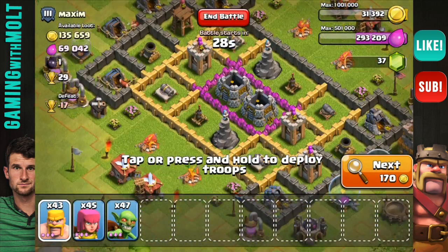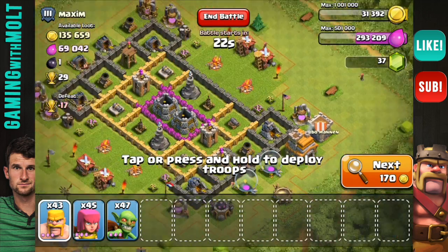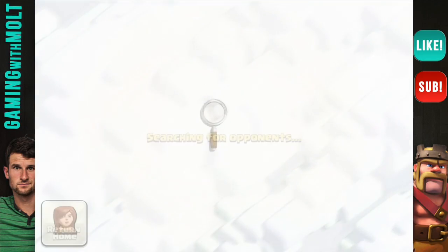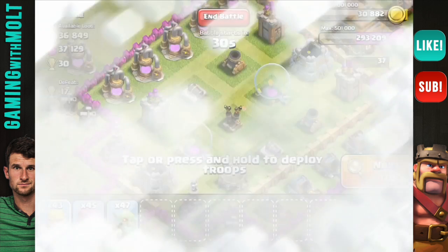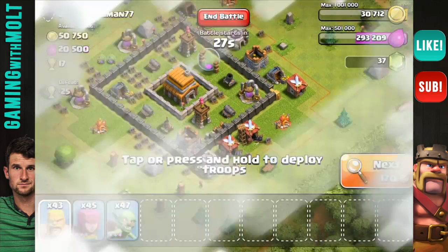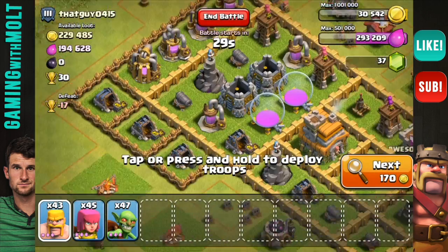At this low level, I'm going to go ahead and attack because generally I can find a base pretty quickly. A lot of people have stopped playing the game and they leave all of their collectors outside of the walls — full and ready for me to steal. So I don't really need Giants or anything like that. I pretty much run with this composition, but it's going to change up at Town Hall 6 and I'm going to start using Giants and Wall Breakers more.